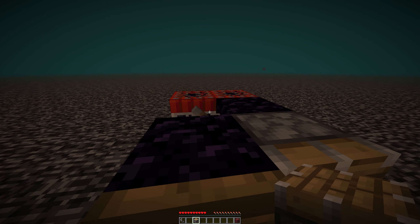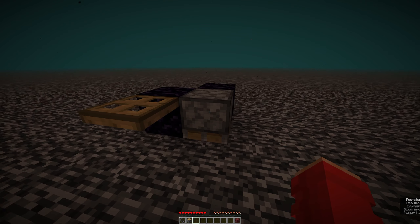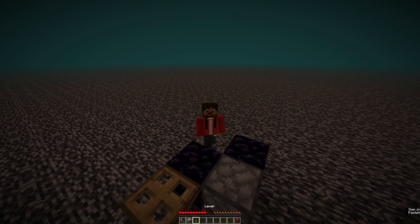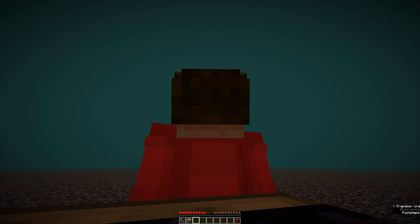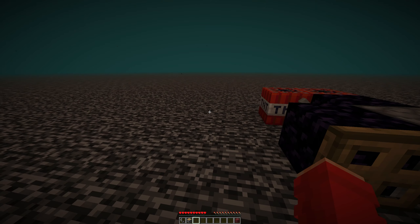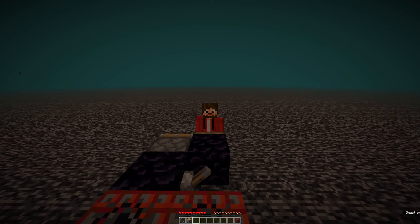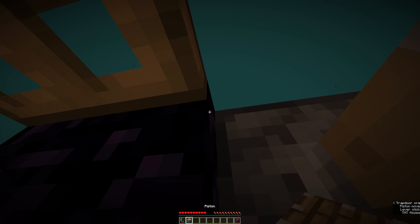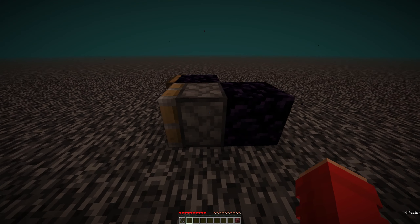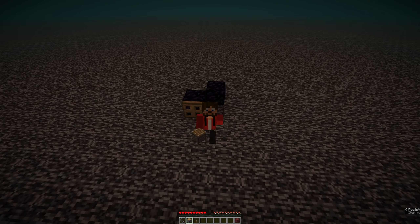Now that you've adjusted your keybind, press the lever, hop back down under the trapdoor, and hold your bound key while looking at the correct corner. It may not work the first time — the piston might still be facing downwards, meaning it failed — so that's why you brought extra levers and extra TNT. It may take a couple of tries. On the next attempt, you can see that for a split second the piston was facing downwards, and now it's facing the right way. Break this piston and there we have it — bedrock has been broken. Congratulations!